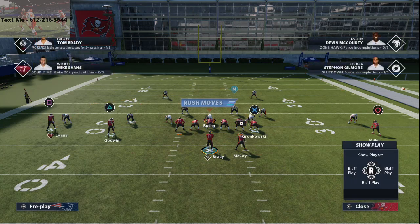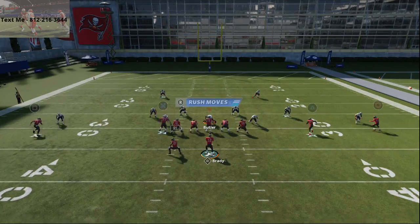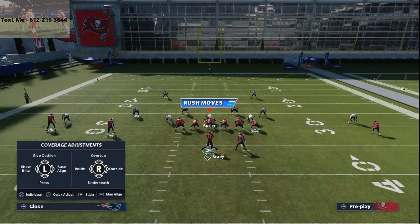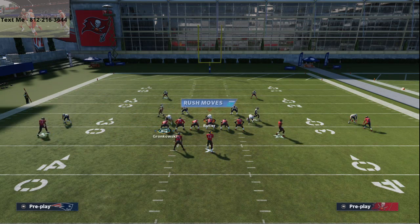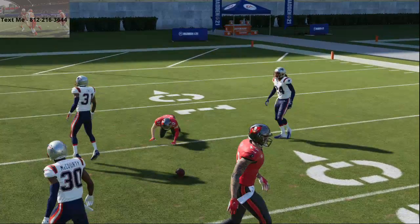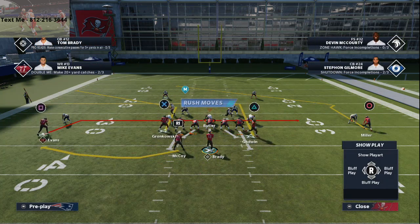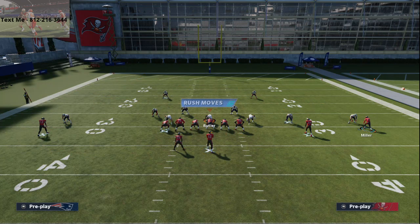High points are very underrated in Madden 21 — I don't see a lot of people running them, probably because for years we haven't been able to. You'll occasionally get an inaccurate throw, but you can't argue with the results against a coverage that's basically playing a box. If you pass-lead hard enough to the outside you might not have to high-point it, but I think it's best to be safe. The best way to stop this on defense is press coverage, but most people don't run press — and when they do, they leave themselves vulnerable over the middle and on any route over the middle.